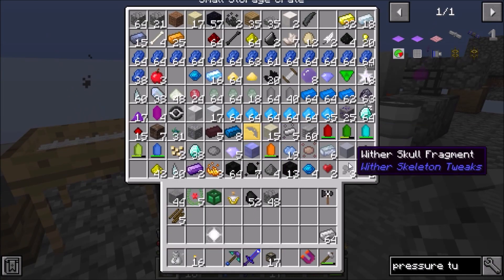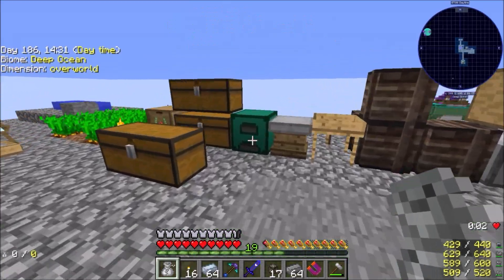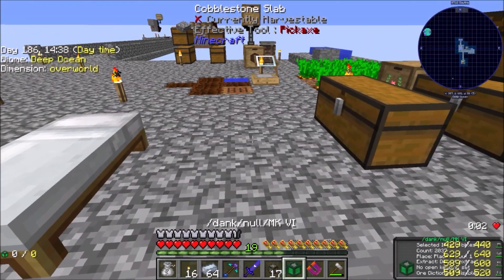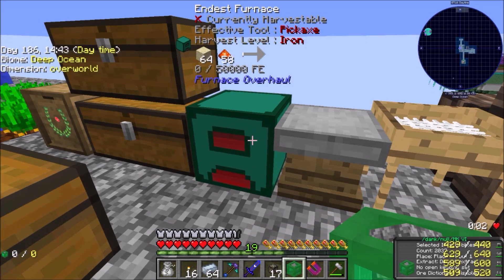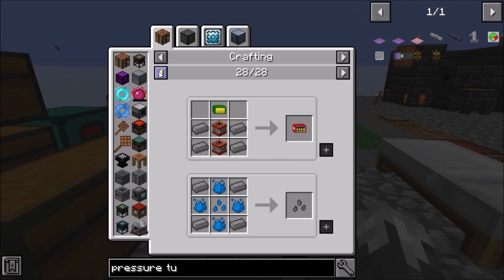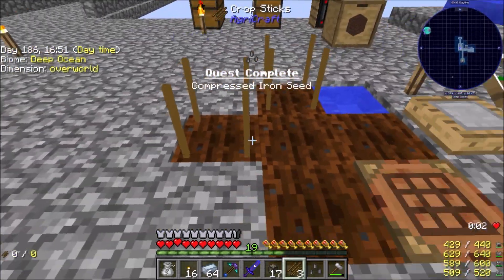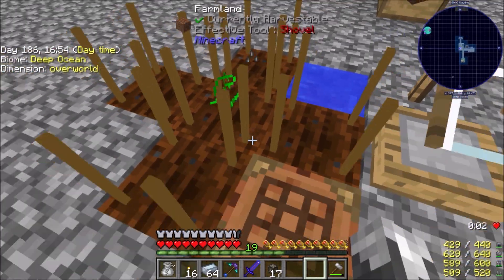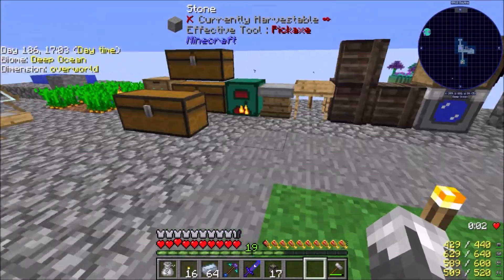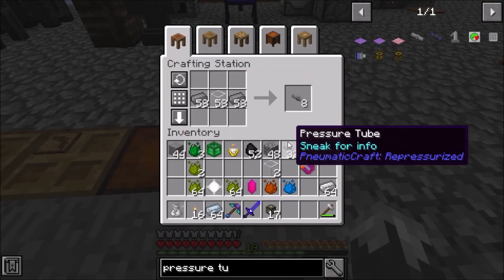Where did I put the compressed iron? Compressed iron, compressed iron. We're also going to need some glass. Compressed iron seeds are the blue tier. Alright, we've got our compressed iron seeds — let's go ahead and get these growing so we don't have to worry about accidentally running out. For the pressurized tube we need glass — we're probably going to need a few of these.